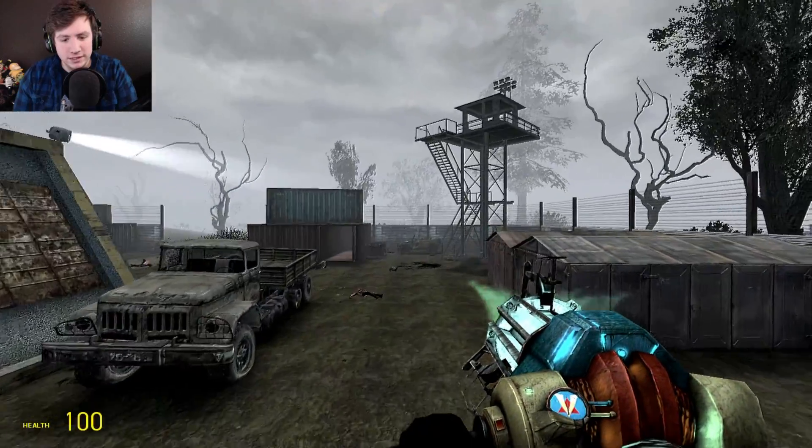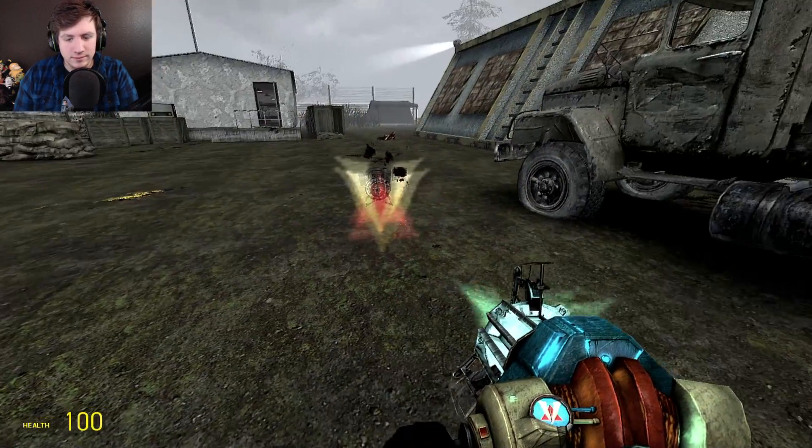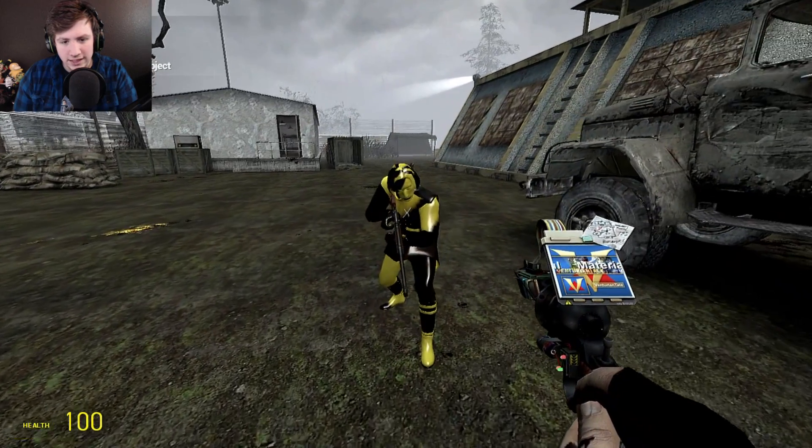I'll play the zombies — you play as the survivor. I'm invisible. How do I make you un-invisible? Just un-invisible eyes. Oh, I'll just make you look like that.